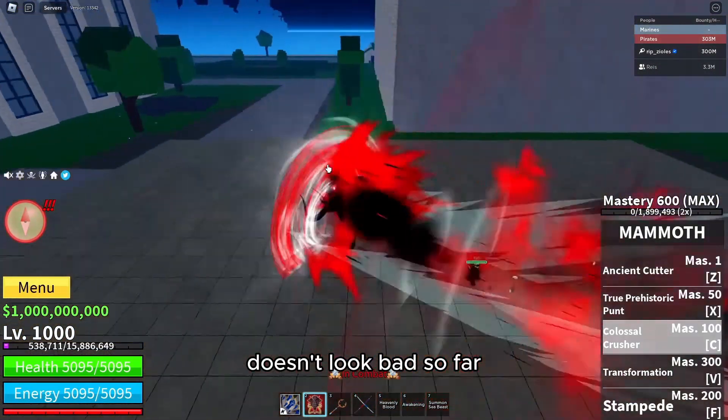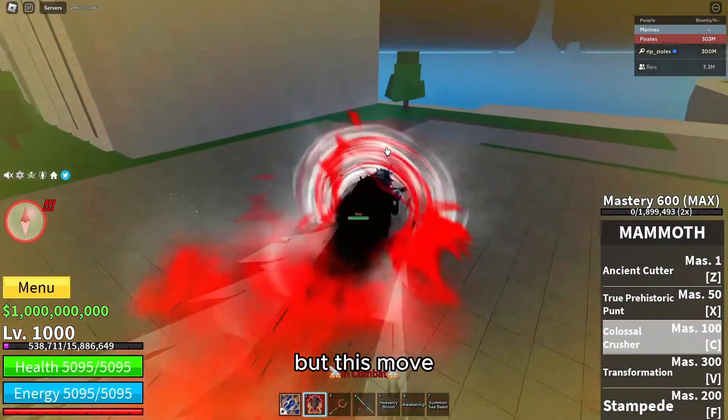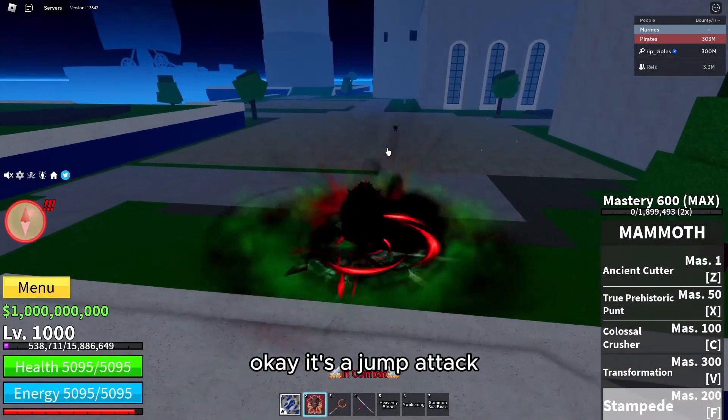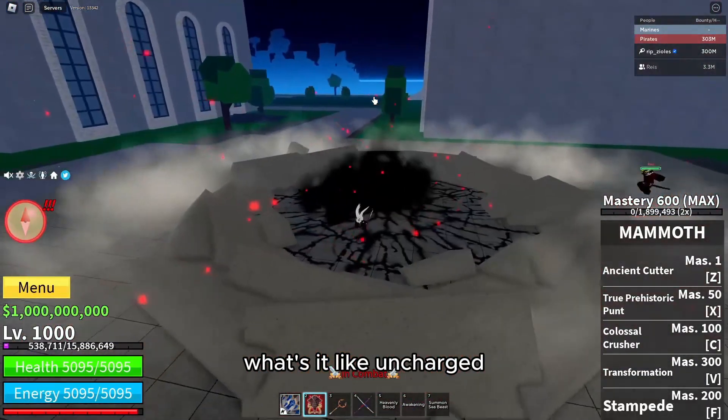It doesn't look bad so far. I don't know if it's going to be overpowered — I don't really PvP — but this move looks like it would have pretty good combo potential. Okay, it's a jump attack. That's the distance you get when you fully charge it. What's it like uncharged?